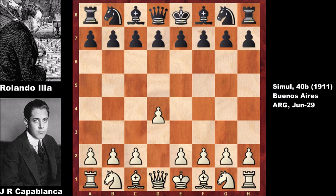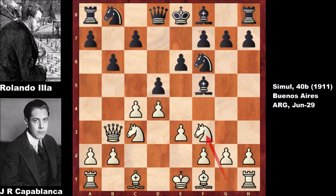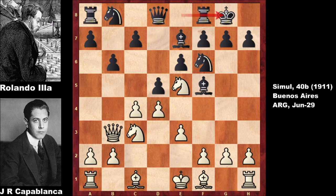Capablanca starts the game with d4, d5, e3, Bishop to f5, c4 — the Queen's Gambit. The game is transposing to the Queen's Gambit Declined. Queen to b3, b6, Knight to c3, Knight to f6, Knight to f3, Bishop to e7, Knight to e5.